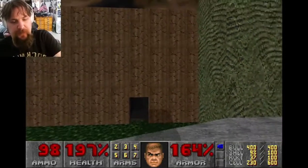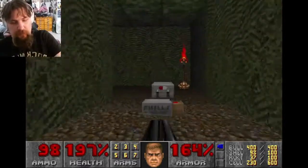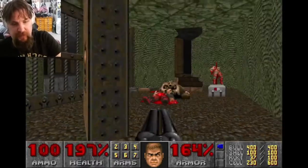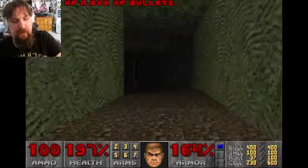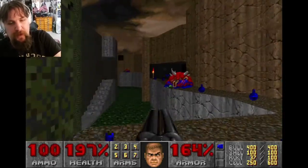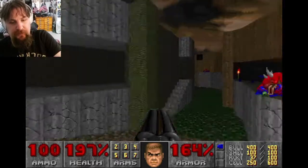Down there in the middle of that section of the nukage river is our second secret area, but I'm not going there just yet because I want to open up the blue key room door first. On a harder difficulty there'd be more enemies, but I already killed that shotgun zombie earlier. I'm going to hit this skull switch — and this is the thing I was talking about with the health bonuses earlier. We raise that platform so we can get the health bonuses without stepping on the nuclear waste and taking damage.